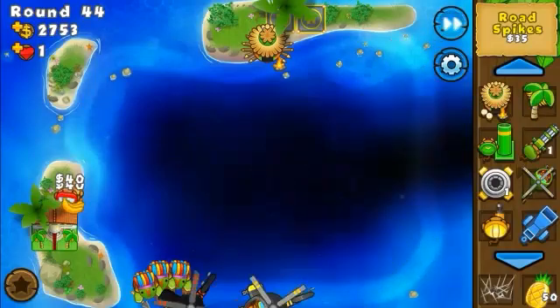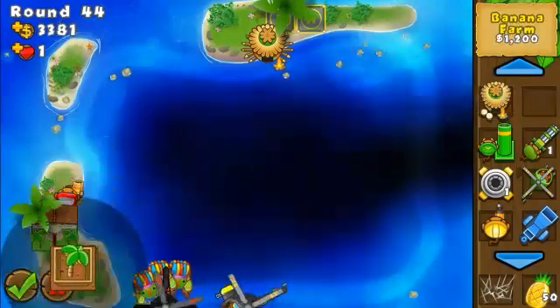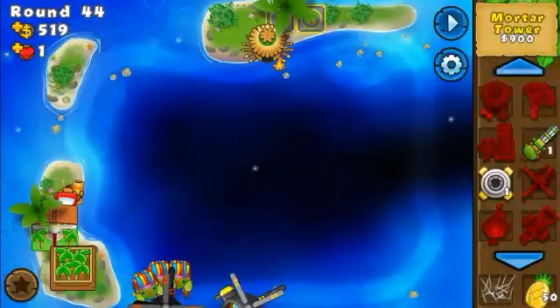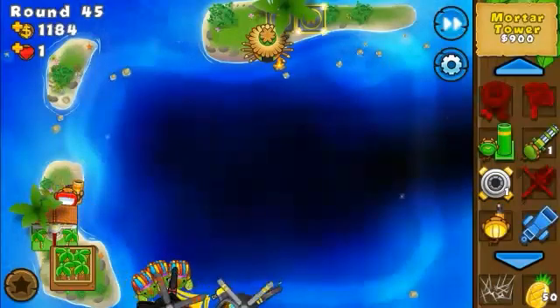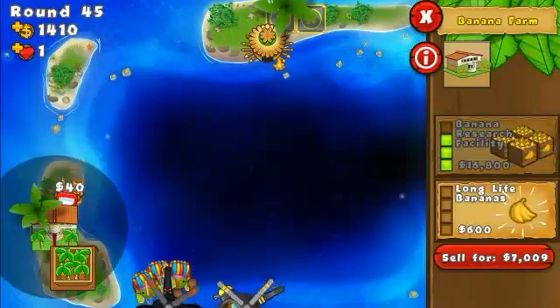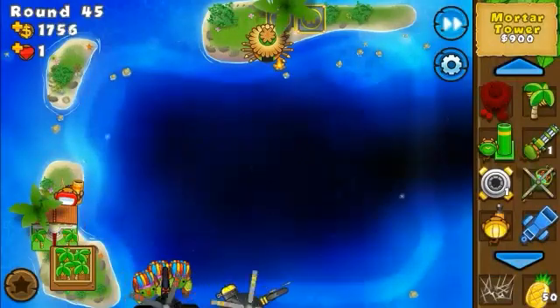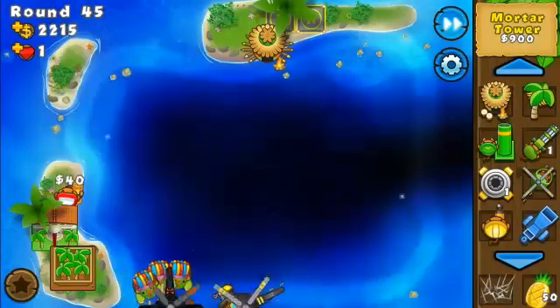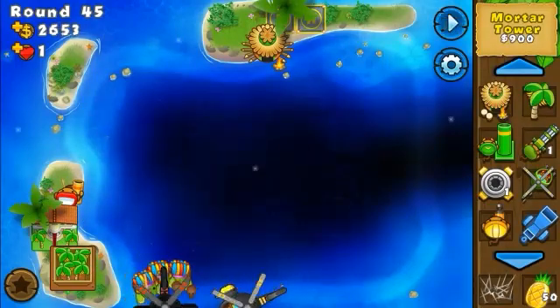Now we have enough — we're going to farm as much as we can at the beginning of this round, then sell a farm and get the Apache going. Until round 46 we're fine, but after that I'm going to control the Apache manually to exploit the popping power.